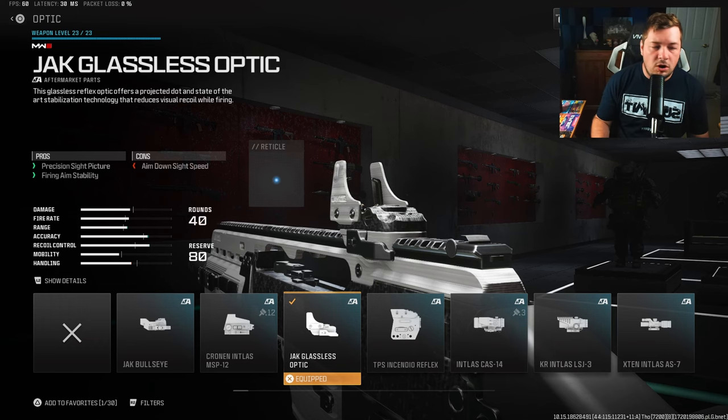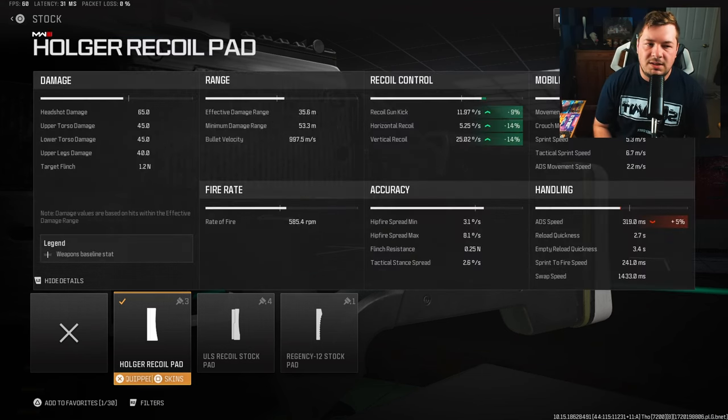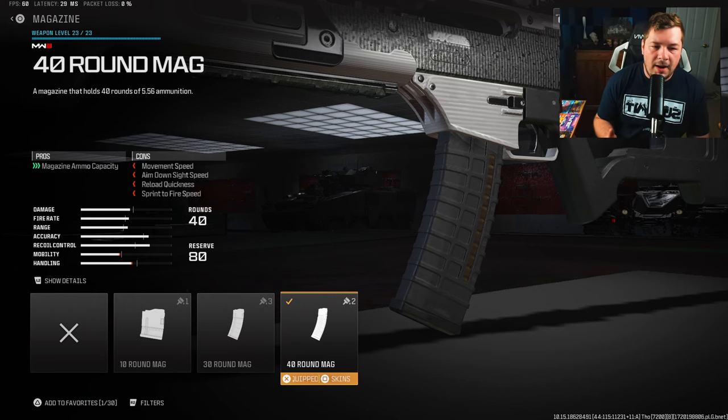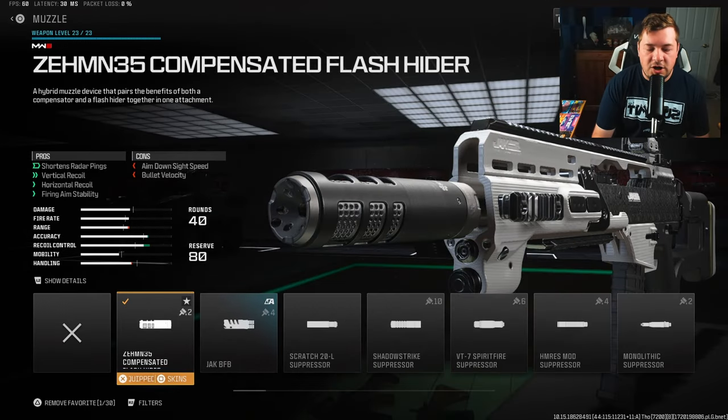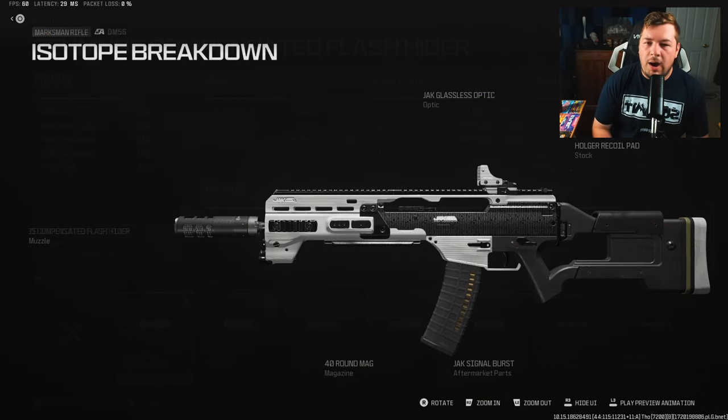The Jack Glassless optic is being used again for fire aiming stability — my preferred optic. For a stock, I have the Holger Recoil Pad for gun kick and recoil control, giving 9% to gun kick and 14% to horizontal and vertical recoil control. I'm running the 40-round mag, though you can go with 30 or 20 as a preference. The final attachment is the ZEM Compensated Flash Hider for extra recoil control and fire aiming stability — 5% horizontal, 15% vertical recoil control, plus fire aiming stability.